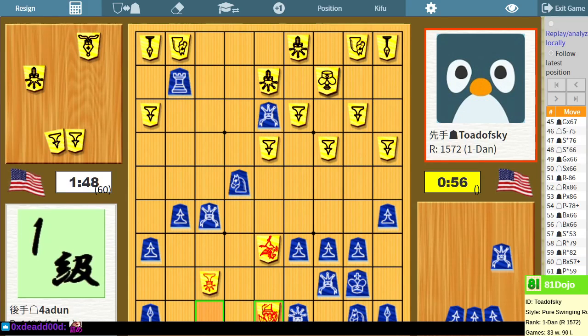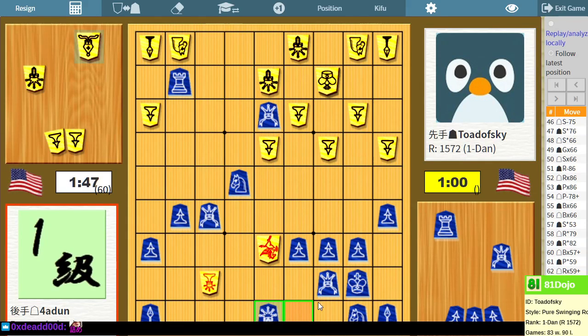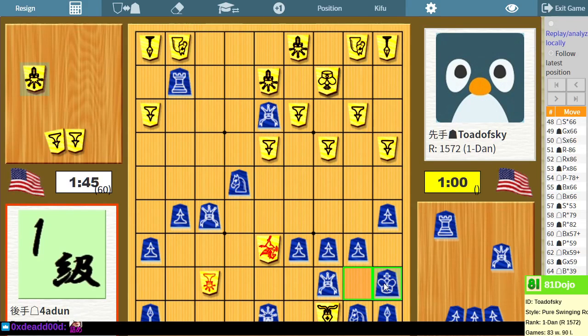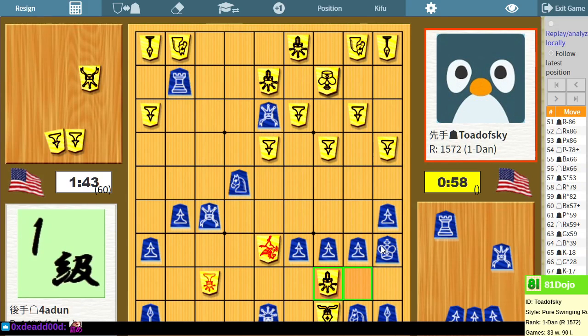All right, well — that's special. Is that seriously mate? Gold takes, bishop drop, king over. It's not quite mate — I have to take it. I've sped up their attack, but it's not a strong enough attack. So... free rook, I guess? All right, show me what I've missed. I think I see what I've missed now. Wow, that's clever. Good game.